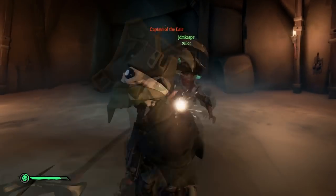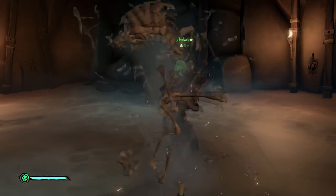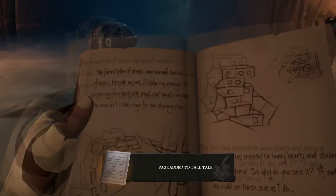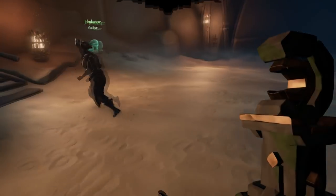If you get the Boar Totem, you're heading to Devil Ridge. If you get the Crab Totem, head to the uncharted island at N13. If you get the Snake Totem, head to Mermaid's Island. There are a couple more — check the description so you can see exactly where you need to go once you grab that totem.